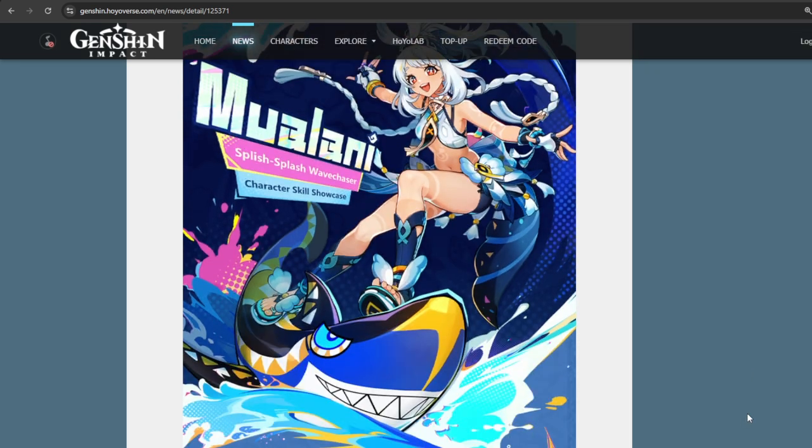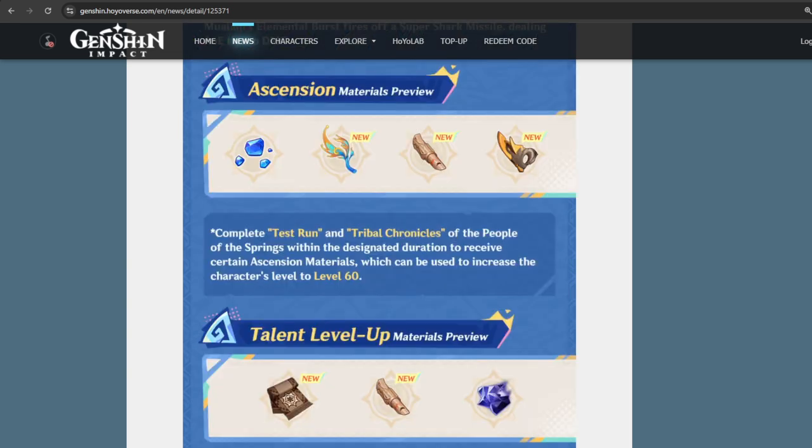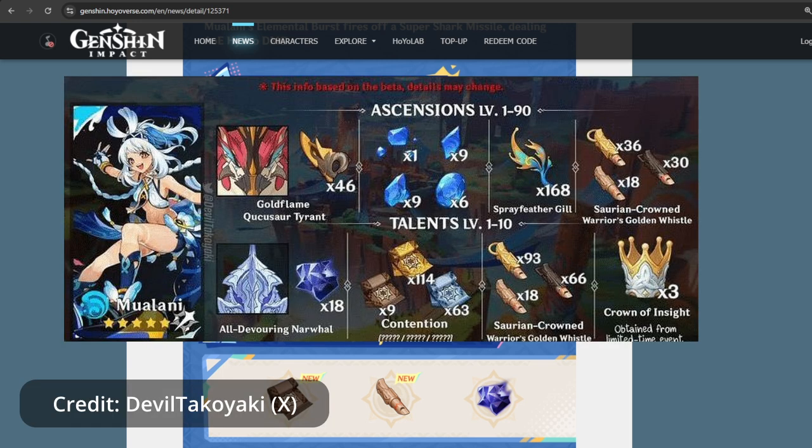As usual, I'll read the first sentence so we know what the Genshin developers want to do with Mualani. They say very simply: Mualani is a hydro damage dealer with high mobility — so basically a DPS with high mobility. This is all the material we need for Mualani; pretty much all of it is brand new material from Natlan. Right now there's a new feature where you can level up to 60 without having to gather this stuff, which already helps quite a bit.